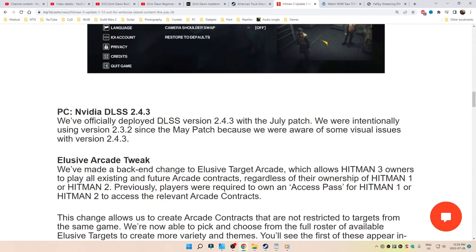PC: NVIDIA DLSS 2.4.3 officially deployed with the July patch. We were intentionally using 2.3.2 since May because we were aware of some visual issues.